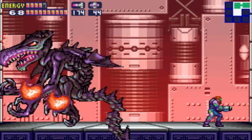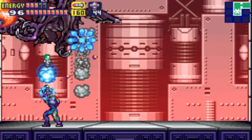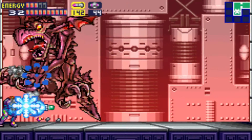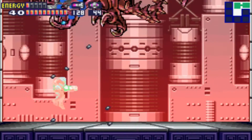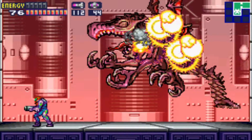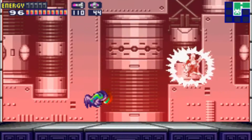Basically what we need to do is just pound it with missiles. We need to hit him a lot. Ridley also has this ability to grab you if you hit him off the wall. This is actually an easy boss if you just run around and hit him with lots of missiles. He's getting close to death. Ridley X is dead, which means we're going up against another Core X.